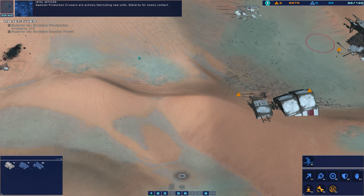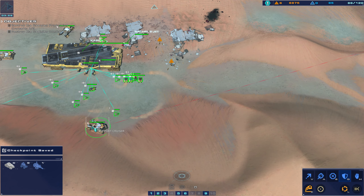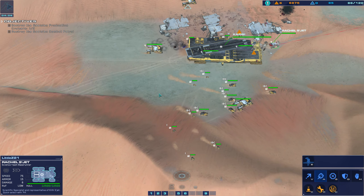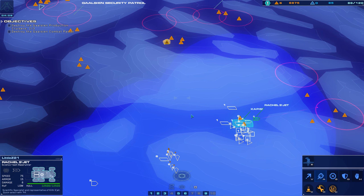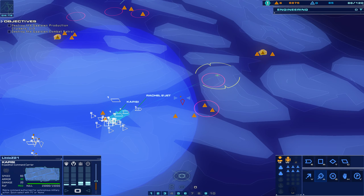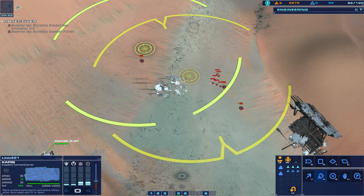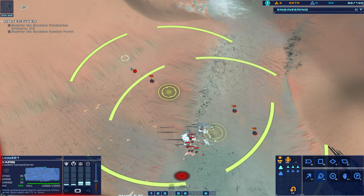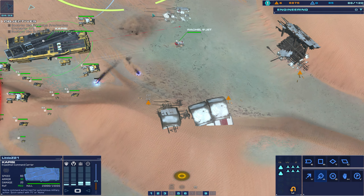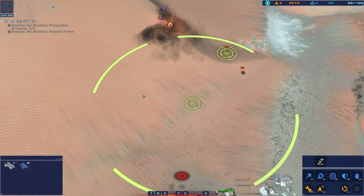Gaussian production cruisers are actively fabricating new units. Stand by for enemy contact. Awaiting orders. Unidentified contact — designate as hostile. Enemy contacts on the board. Hostile light attack vehicle visually authenticated. Dialed in, green line confirmed. Engines armed. Alert — under fire. Launch countering. Bomber on line. Hostile strike craft down. Inspector rider approach vector dialed in. Green line confirmed. Engines armed. Ready for command. Enemy salvage destroyed.